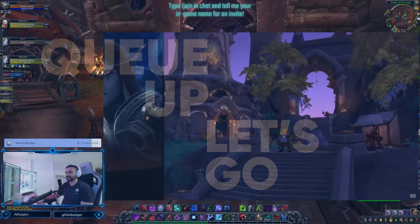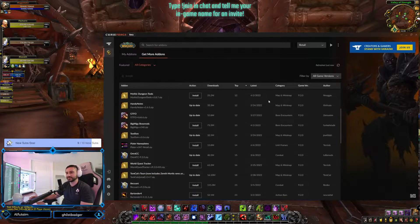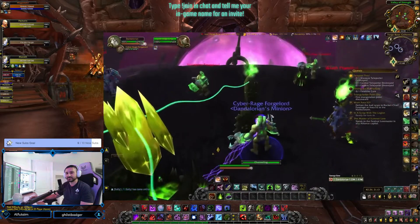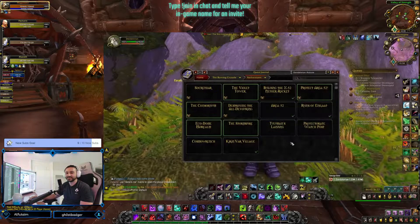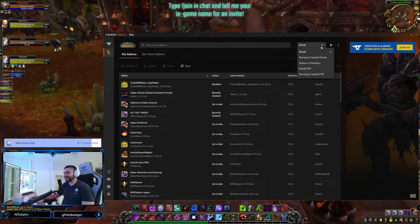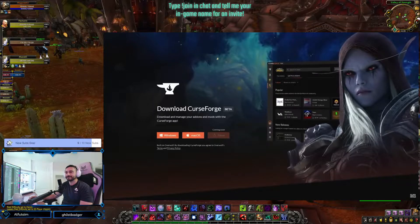Today's video is sponsored by the CurseForge app — the number one place to get add-ons for World of Warcraft. This is definitely my number one choice when it comes to installing add-ons. I've recently been trying to complete Loremaster before the Dragonflight alpha launches, and I've been using an add-on called BTW Quests, which is incredible for finding those quests you're missing for your Loremaster achievement. It covers all versions of the game. Downloading any add-on on CurseForge supports the add-on creator, which is great since add-on creation is a thankless job. So be sure to check out my link in the description to download the CurseForge app today.